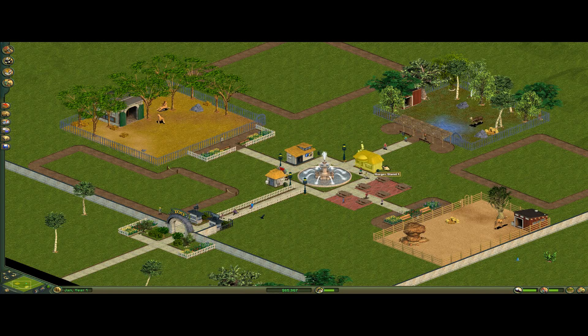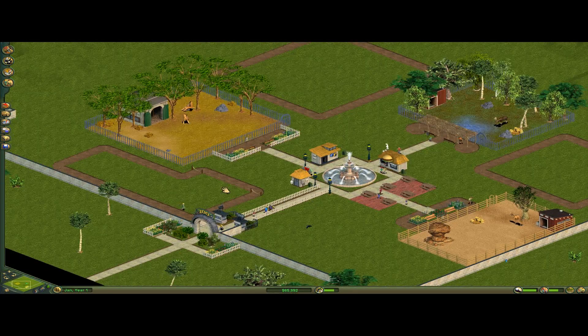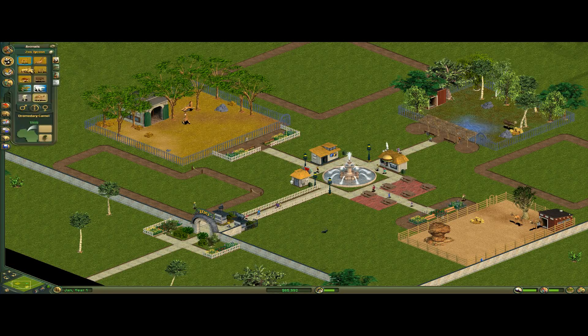It works the same with the drink stands. The lower it is, the more people will visit, but the less money you'll make. There is a ratio you can find that will actually work quite well.